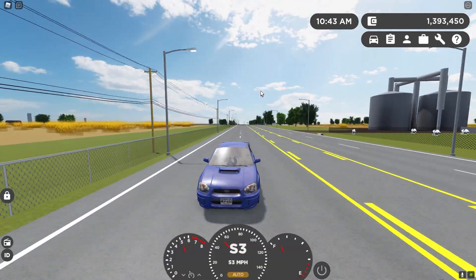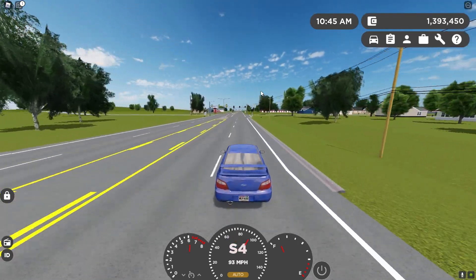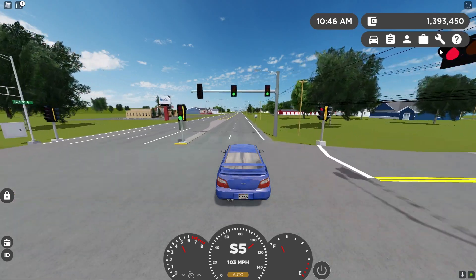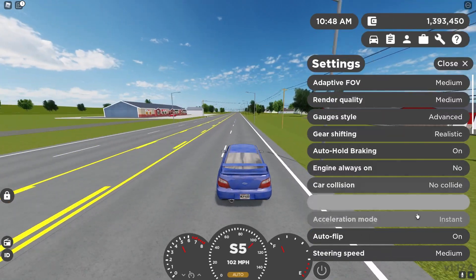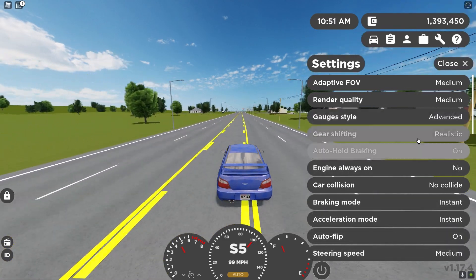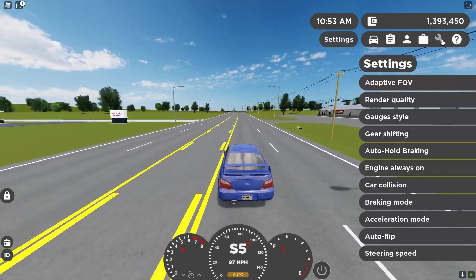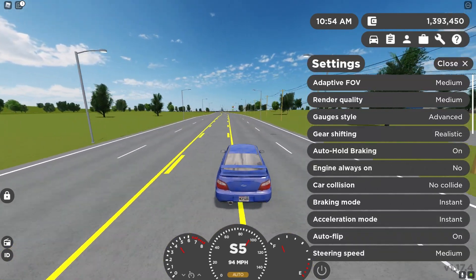My suggestion for Greenville to reduce the annoyance of this feature is to add an option in the settings that lets you toggle tyre popping on or off, so you can decide whether you want it on or off — because it can get quite annoying sometimes.